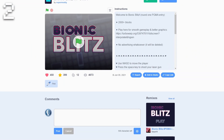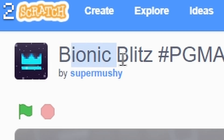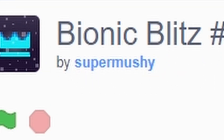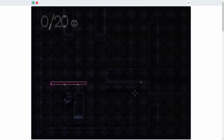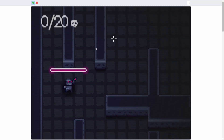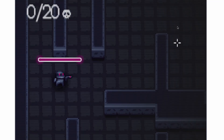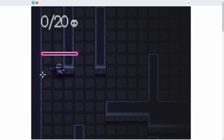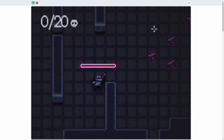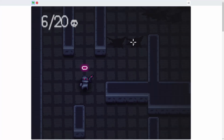Next up, we have another awesome pixel art game called Bionic Blitz by Super Mushy. If we click play, you can see the title screen is cool, and then once we click start there's a really nice transition into the game. First of all, you've got to appreciate the camera movement — it kind of moves with our mouse. The UI looks really nice and there's lots of nice screen shake effects, particles, and everything you would want.